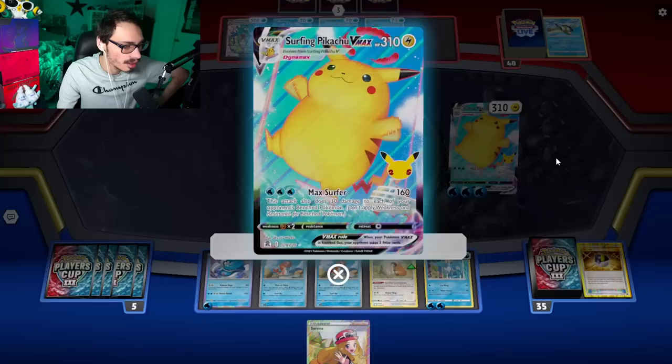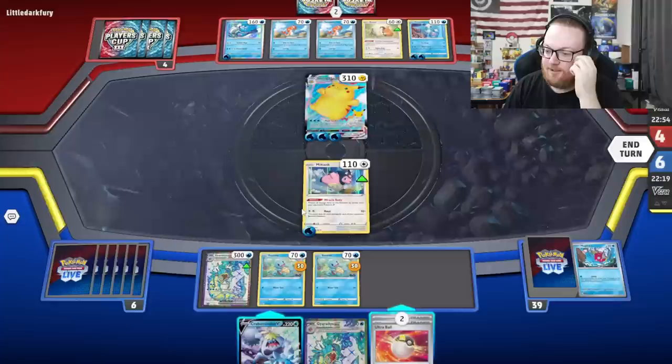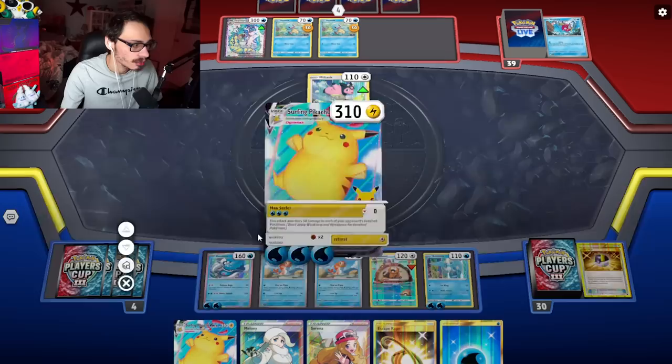The game froze for a sec — that got me worried. We got another Gyarados, that's not going to help at all. I think just a pass. Yeah, we can go Beaveval, hatch to Dondozo, see if we get a Boss here to knock out Gyarados. Nope. He's going to Max Surf again. We're just going to force Luke to get the Rare Candy Blastoise here.